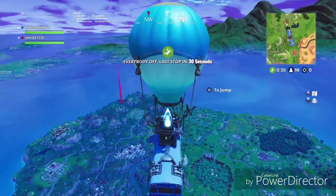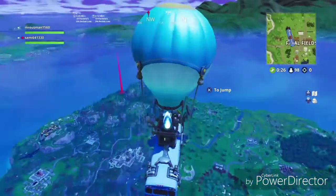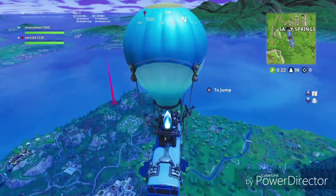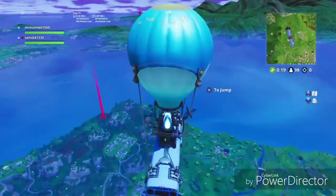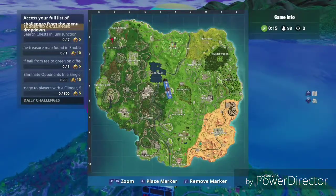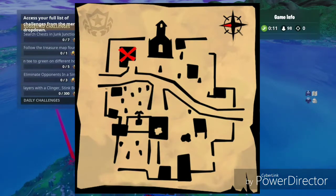What's up guys, it's the wizard again with another video about Fortnite. Today I'm going to show you the hidden star, or the treasure map star, of Snobby Shores. It's at Haunted Hills. I'll share the exact location — the map is showing there's a church.